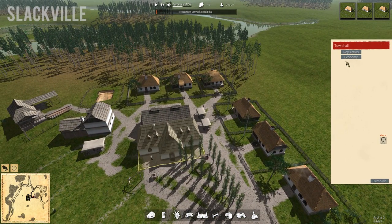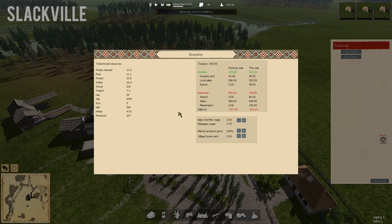Did we get the town hall up and running? Good. Let's look at our economy. Last year we lost $137. This year we're already losing $318 — holy smokes. What I think we're going to do is lower the basic monthly wage and raise it to 120%. The village house rent we're going to raise up to 40. Hopefully that's going to help slow this down because this is ridiculous. The primary issue is salary — that's our big expense. Messengers cost us a lot too. But adjusting those settings should kind of help us out a little bit.